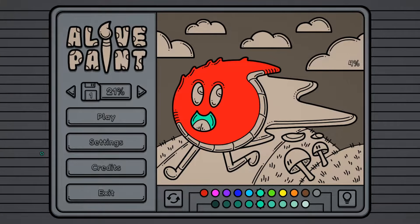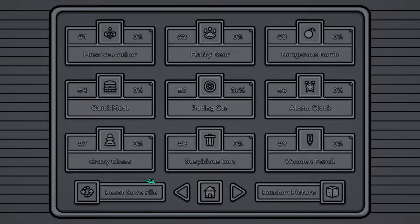Hey guys, welcome back! Today we're gonna play just a silly game for a quick one - it's called Alive Paint. It's essentially just a painting game, but things come alive whenever you draw them.